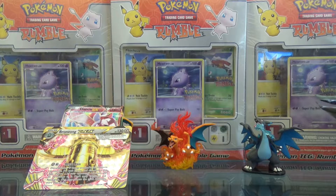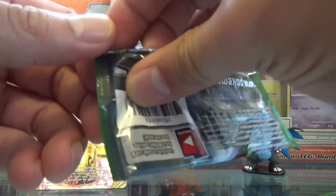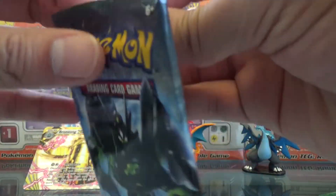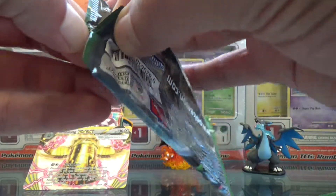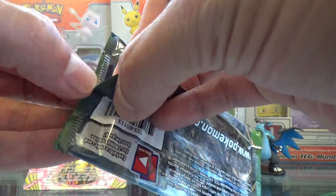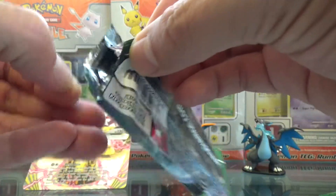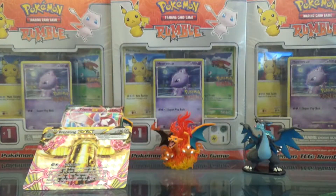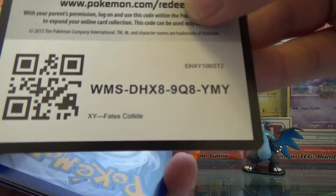Let's go to our Zygarde on the left side. Two left, two left. So far: two Full Arts, two Breaks, one EX, and two holos — possibly two holos — in this booster box opening, in case you're just tuning in.